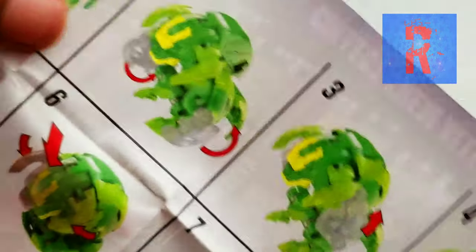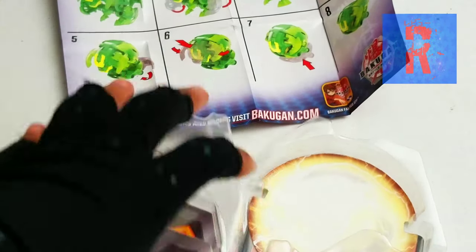It also comes with kind of a collector booklet, but this isn't just any collector booklet. It's also an instruction manual for how to put together the Bakugan you just bought, because Ultra Bakugan are more complex, so it shows you how to assemble it.